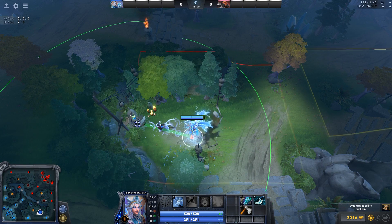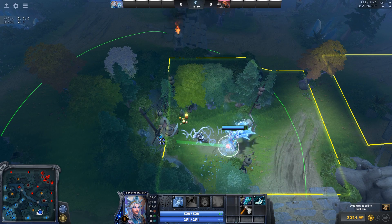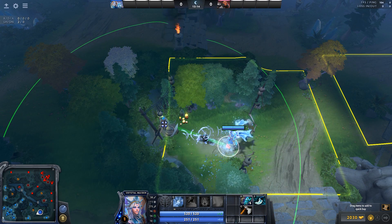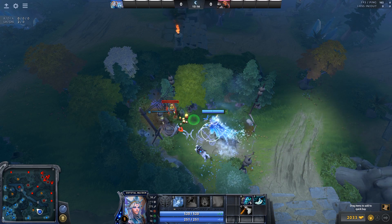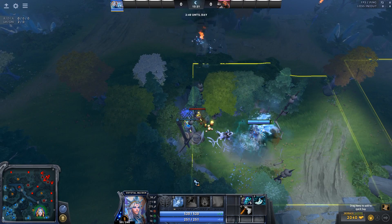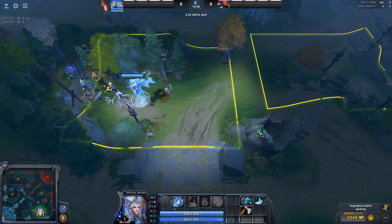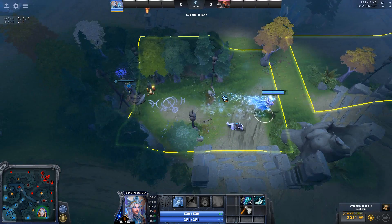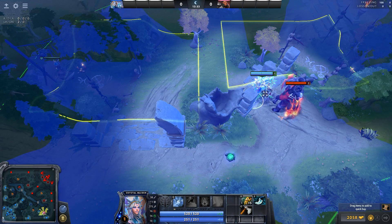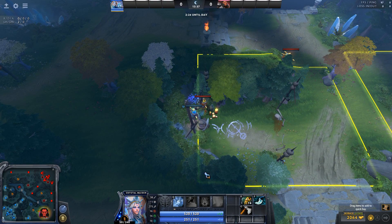Finally, the small camp. I think the best spot to ward, if you have no idea, is somewhere around here. It can't be too low or you won't cover this top corner. So somewhere about here is fine — you can see here and here, but you cannot see up here. Even in the day, no matter where you stand, you cannot see that. You can't see this spot because of how the tree is, as long as they placed it far back enough.